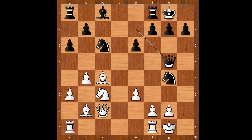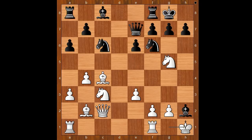Back to our game. After check, we have King to h1. H6, kicking the knight back. What is the best square for the knight? Not all squares are the same. What would you do in this position if you had white pieces? Please pause and find the best move for white.